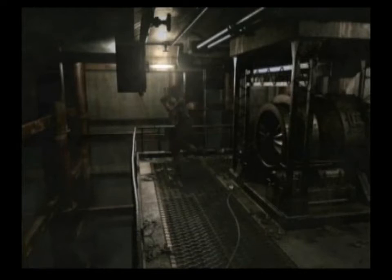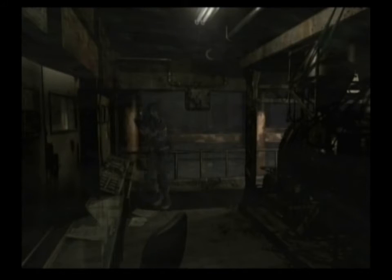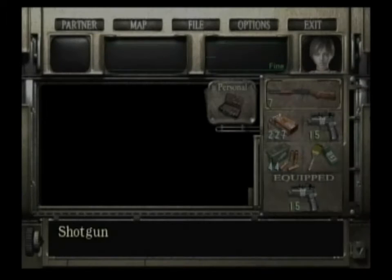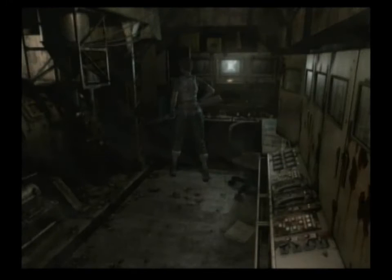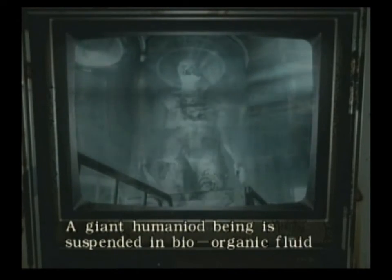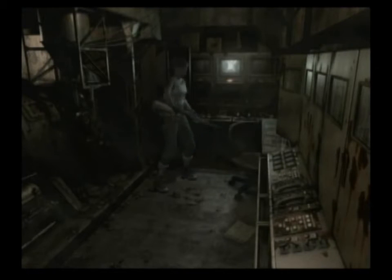To get back to Resident Evil 0, a lot of this is identical to Resident Evil 2 — the underground laboratory in Resident Evil 2. But I think this is in a different place. Umbrella, if you've played most of the games, you'll know they like to recreate things. There are several different versions of the mansion in Resident Evil 1 — I think in Code Veronica there will be one, and there's one in the DLC for Resident Evil 5.